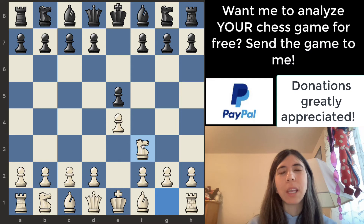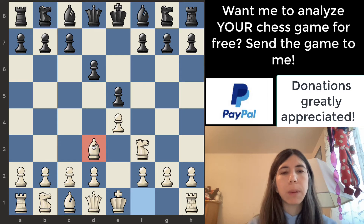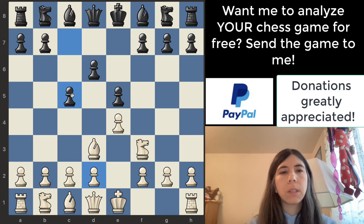Going back to the game — pawn to d6, bishop to d3. This is not a good move. The reason why is because this pawn on d2 cannot move. When you get the bishop out, you want to move it to c4 or b5. Another good option is knight to c3. Moving the bishop to d3 is not good because you can't free the d2 pawn.